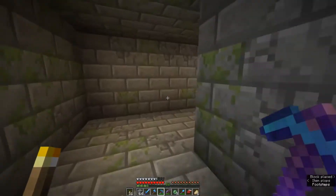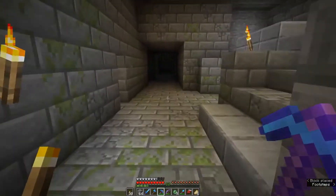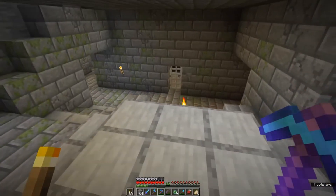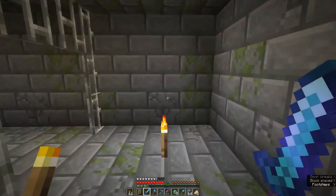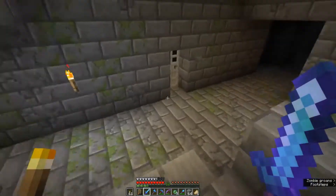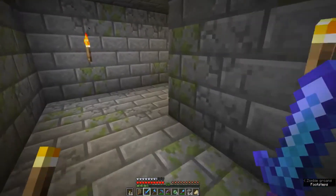These strongholds aren't particularly well lit up, so I expect to find a range of monsters — there are mobs down here. What I have to do now is go around exploring the stronghold. We are looking for the portal room, which is quite clear and obvious when you see it.